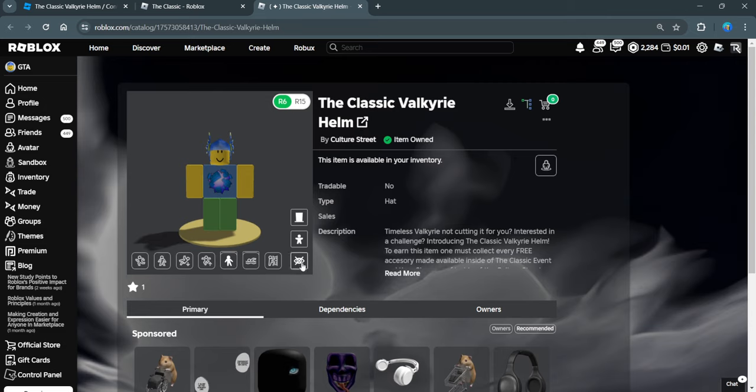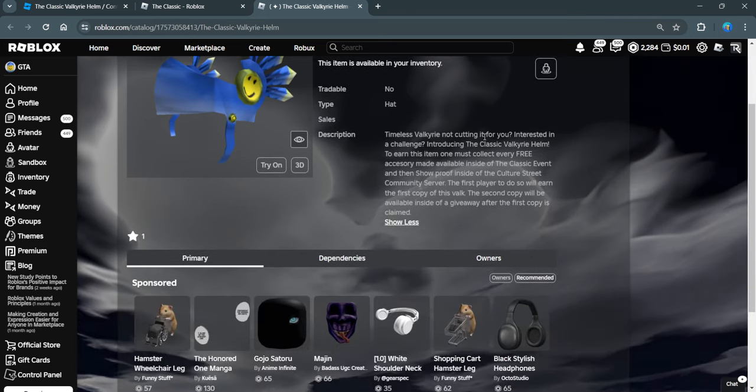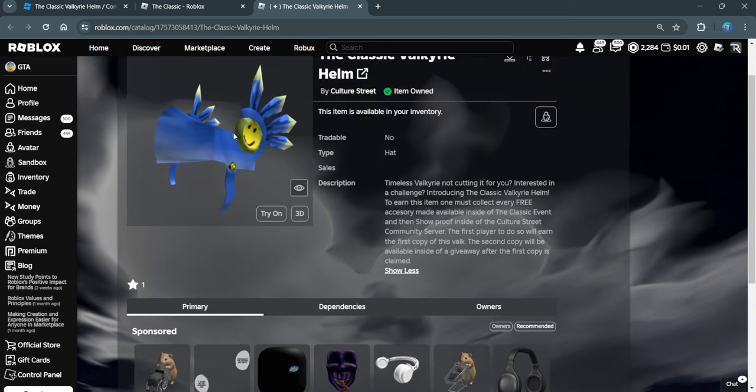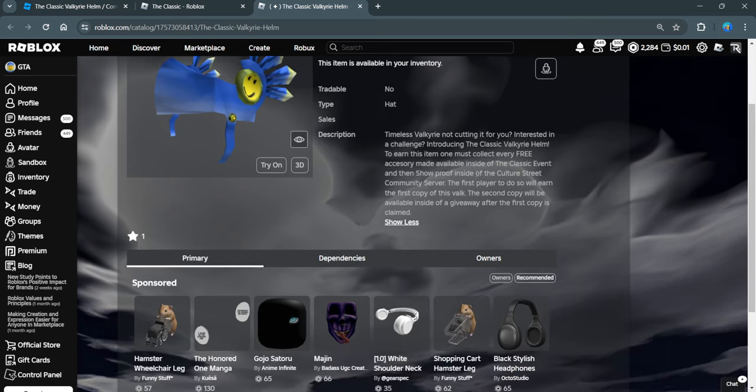The Classic Valkyrie Helm is our item. As you can see here: 'Timeless Valkyrie not cutting it for you? Interested in the challenge? Introducing the Classic Valkyrie Helm.' To earn this item, one must collect every free accessory made available inside of the Classic Event. So if you get every free accessory, we will give you this item — the first copy. You have to join our Discord server and show us proof, and then we'll give you that item.